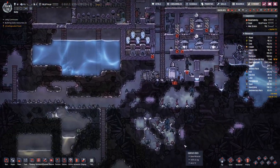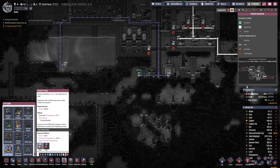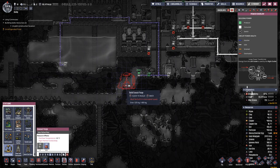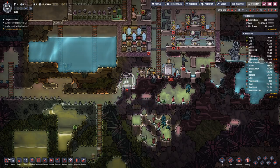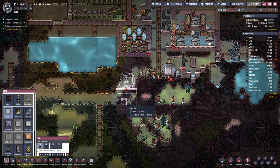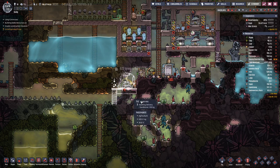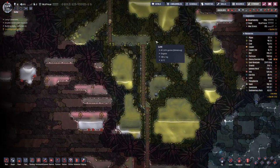We have our 400 kilograms of copper, so let's build this down here. And apparently it's for the right side — we'll need a tiny bit on this side.